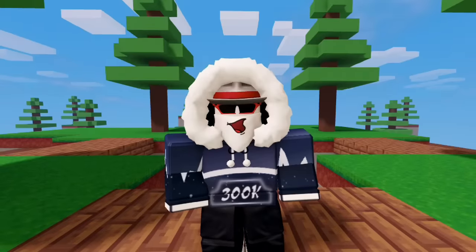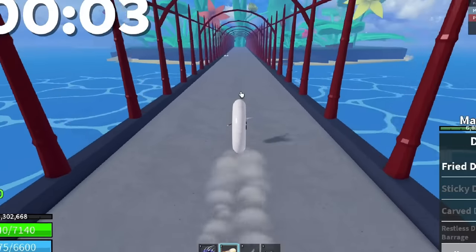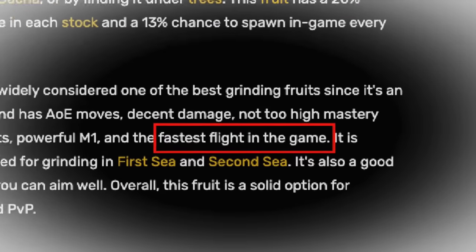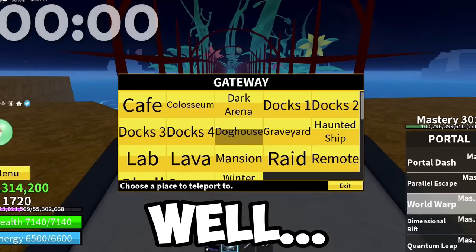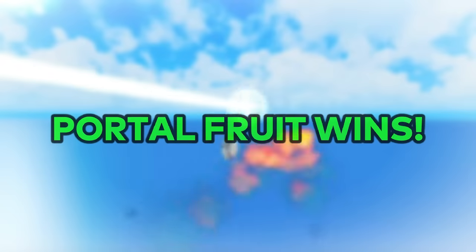Let's compare the three fastest fruits to see which one comes out on top. Starting with the Doughfruit — we're off to a fast start. I kind of forgot to awaken them, but this race is still pretty balanced. Though I wonder if the Lightfruit can beat that time. Light is regarded as the fastest fruit in the game, but I think the one after can beat it. It's way faster than Doughfruit. What is possibly faster than Light? Well, Portal Fruit is obviously the fastest.